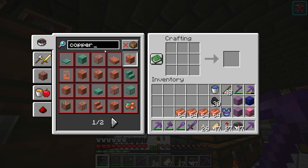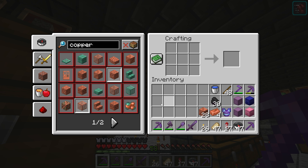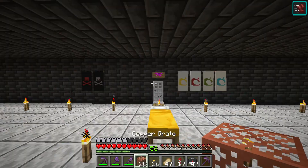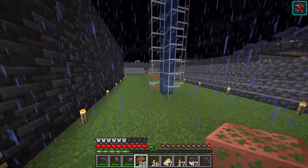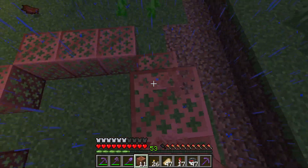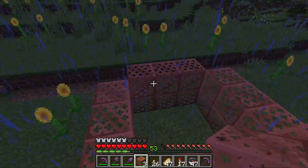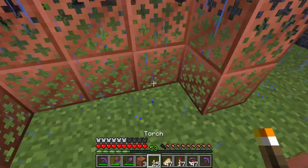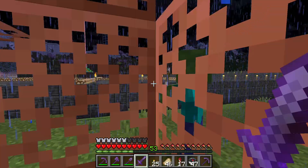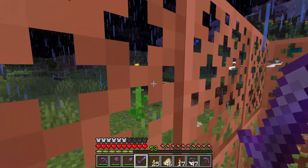I want to show you how to make a copper grate. It is a new block you can make out of copper blocks. I think copper grate is a great block. This block is transparent but the monsters cannot see you through it. So you can have a house made of copper grate and see the monsters on the outside.